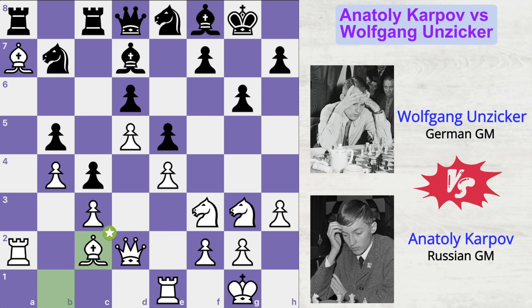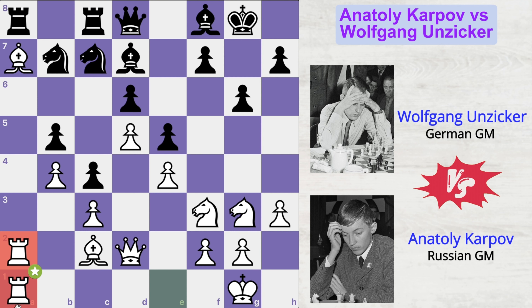Knight e8, bishop c2 — Karpov corrected his last mistake and got his bishop out from the first rank — and now knight to c7, rook e to a1. Karpov has already formed a strong battery on the a-file. He's totally dominating this a-file. And now queen to e7 and bishop to b1 — it's a mistake because it's just wasting time, doing nothing much.